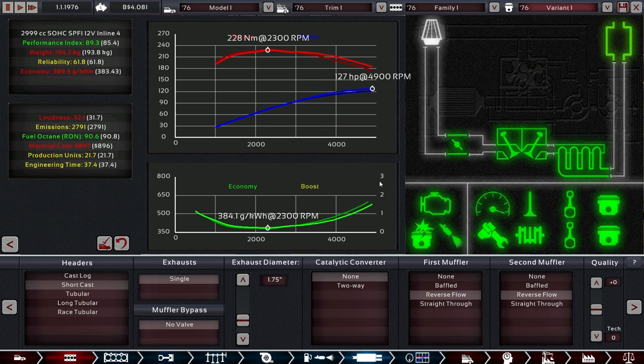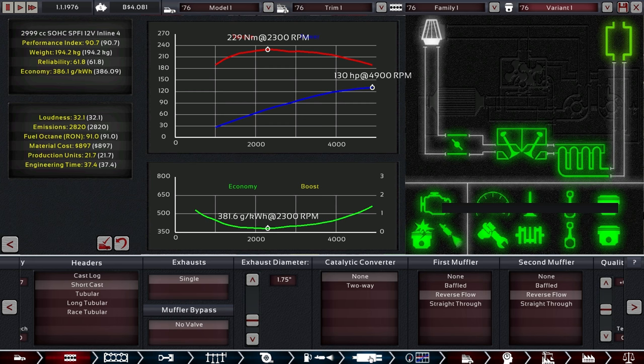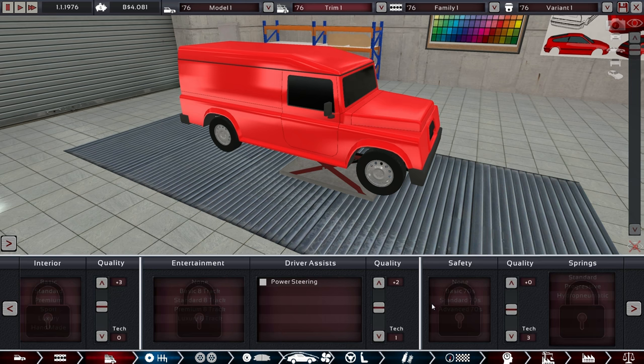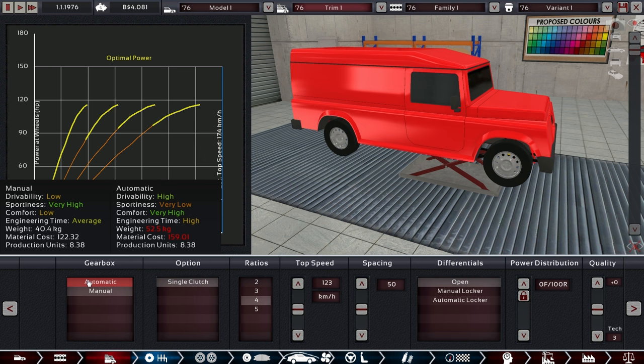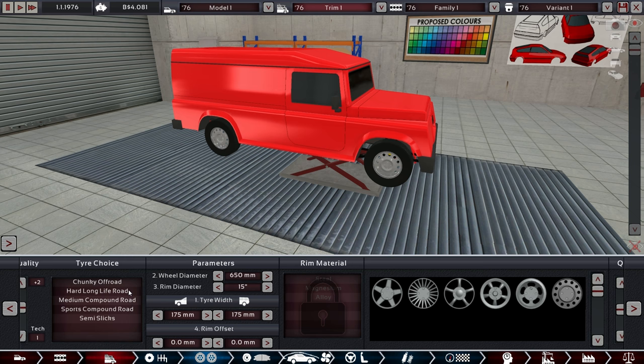I'm not sure if I want to go the extra step. 127 horsepower for such a massive vehicle is a bit on the low end — it won't be a problem, but it is on the border of being too low. For the transmission, manual just for the extra fuel economy — don't quite need that much drivability for this one, and it's supposed to be cheap. We might want to look into the automatic just to get up the familiarity for our other cars. Maybe four gears are enough.